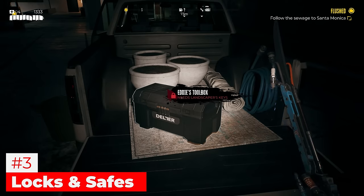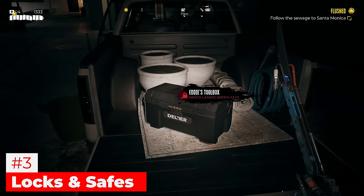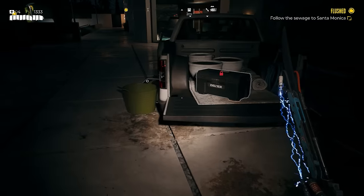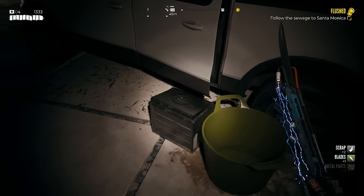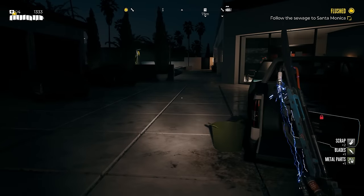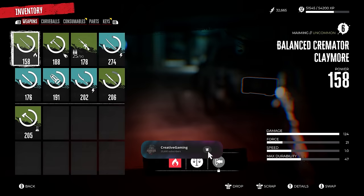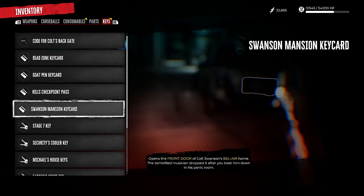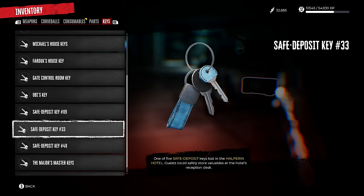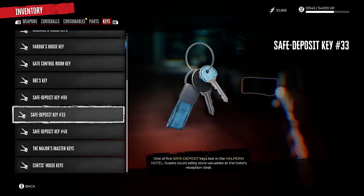Number three is locks and safes. Throughout Dead Island 2 you'll come across locked toolboxes and safes that need specific keys, as well as random keys scattered across the map with specific names on them. In your inventory under keys you'll have things like safe deposit box number 49, number 33, and a bunch of other keys that unlock specific safes in the world.